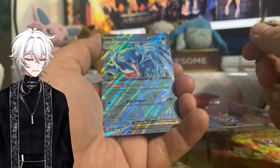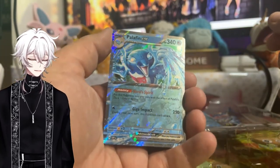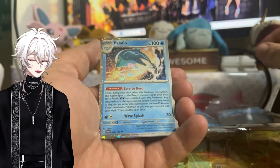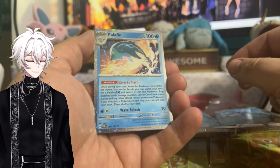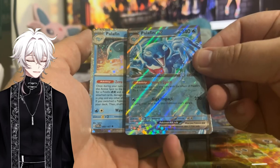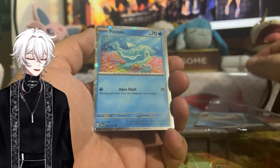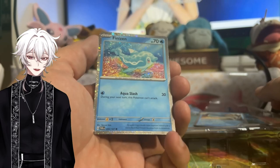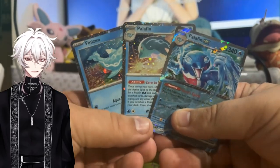So you get the Palafin EX — I believe this is just a promo version of the Palafin EX we've seen in the previous set. You get Hero Spirit and Giga Impact, that's not too bad. Then you get a Cosmofoil version of Palafin from Twilight Masquerade with really cool artwork. It's got the Zero to Hero ability which I believe is the only way to evolve into this. And then you get a very beautiful Finnezen — I love this artwork. This is the Twilight Masquerade Finnezen with a beautiful Cosmofoil finish. So there are the three promos.